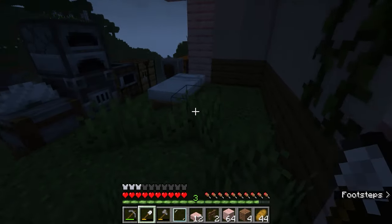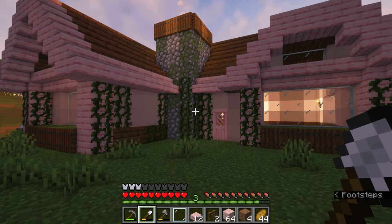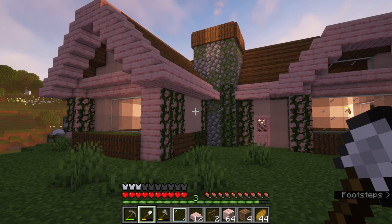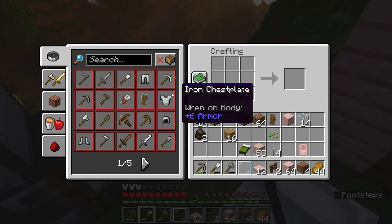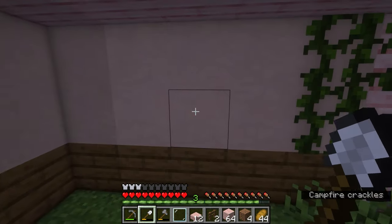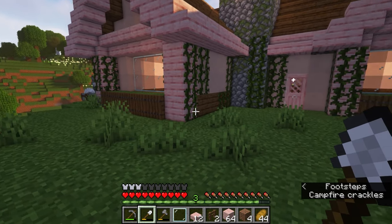Let me go to sleep quick before we spawn anything out here we don't want. So to decorate the last bit of the outside, the main things I need are clay for the pots and lanterns — for a lantern I believe we need iron nuggets. A couple options: we could try to find that shipwreck again, it had a lot of iron nuggets, enough for probably a couple of lanterns — or I can just go start digging underground and hope for some iron.